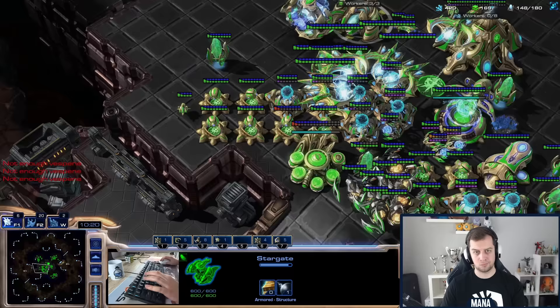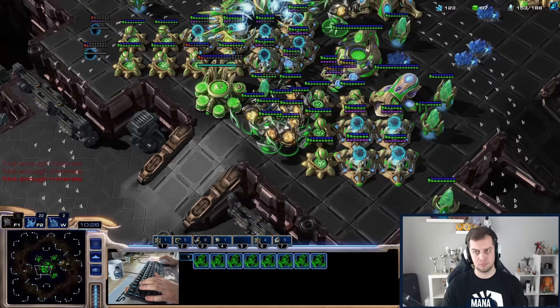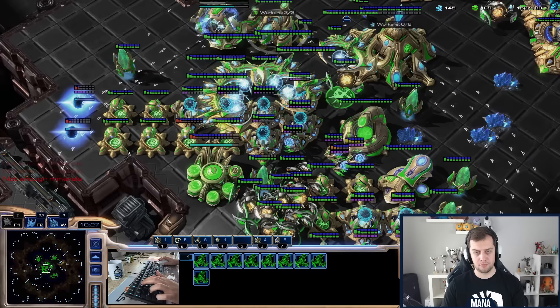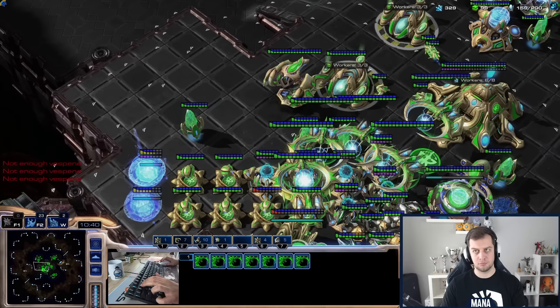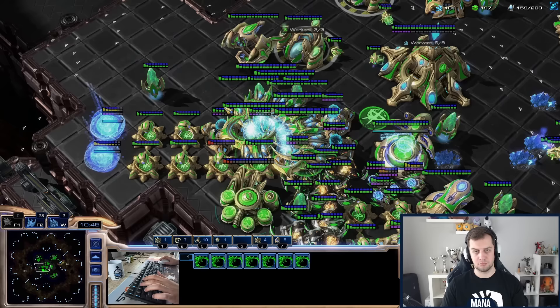Now I need to slowly start preparing for air attacks or drops from the AIs. Around the 12th or 13th minute mark the AI starts attacking from multiple angles with air units like Corruptors, Broodlords and so on. So I need to start making cannons in my bases because they are the most exposed. I'm not so afraid of the frontal attack right now because I have so many disruptors, Tempests, and a very good cannon and battery ratio.